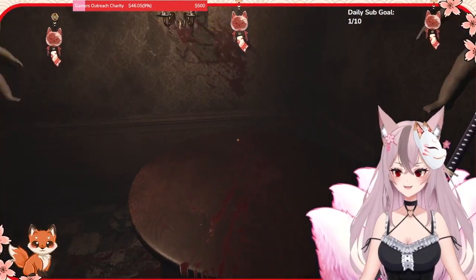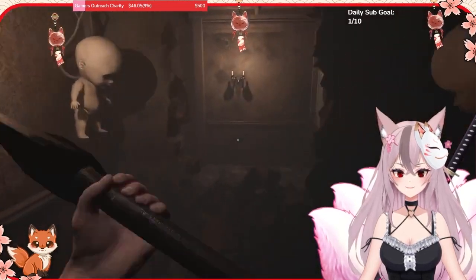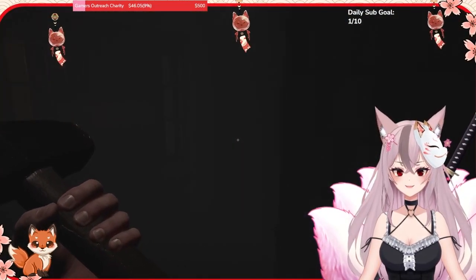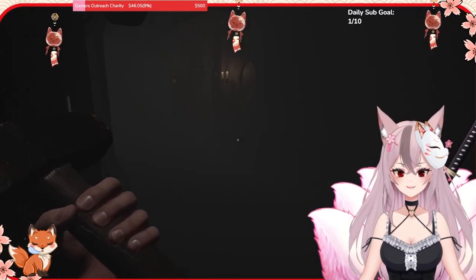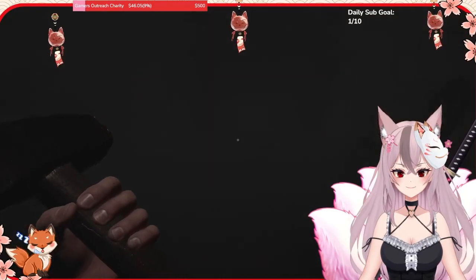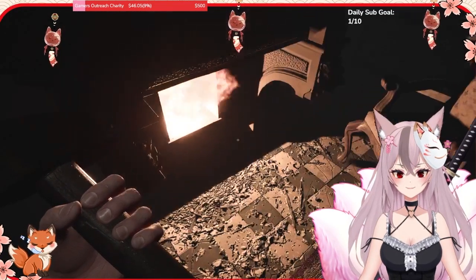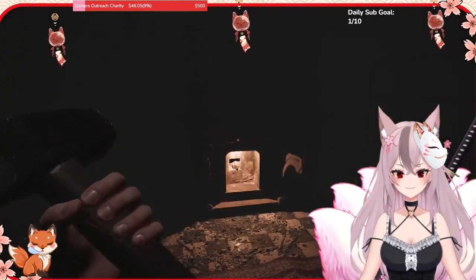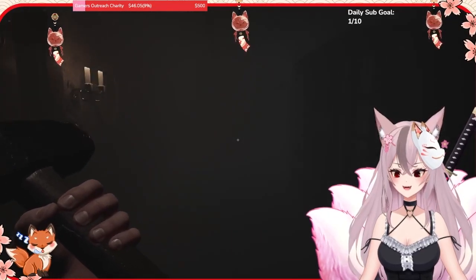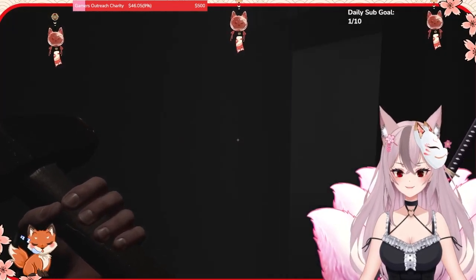The magic bag looks an awful lot like the salt bags. Take it and burn it in the fireplace — the fireplace is kept over in this room. And there you go, that's all there is to it.